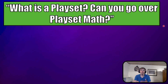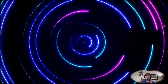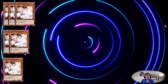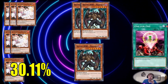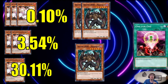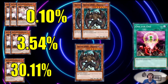What is a playset? Can you go over playset math? A playset is three of a kind. There's a 33% chance to see one in a 40-card deck, and 23% in a 60-card deck. By the way, you don't want to run more than eight playsets, because then you start turning your five-card hands into four-card hands since you see your playsets too often. If you're running three Ash Blossoms, you have a 30% chance to see one of them, a 3.54% chance to see at least two of them, and a 0.1% chance to draw all three, which adds up to about a 33% chance to see at least one.